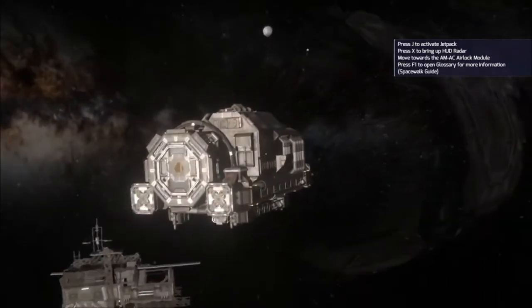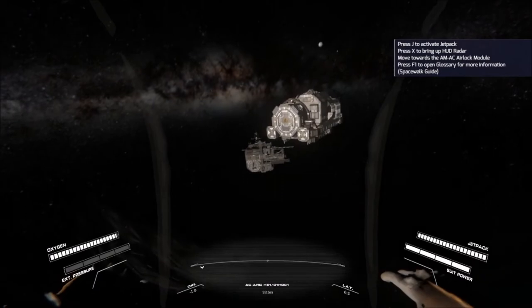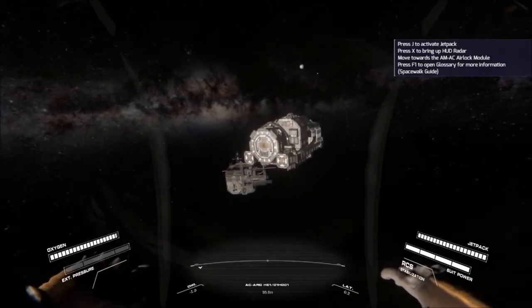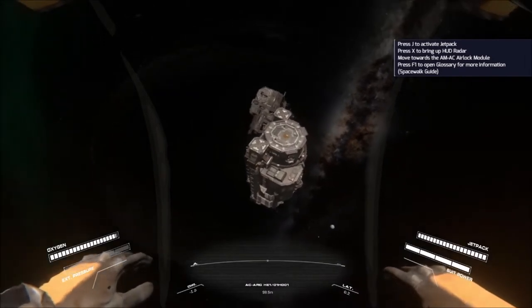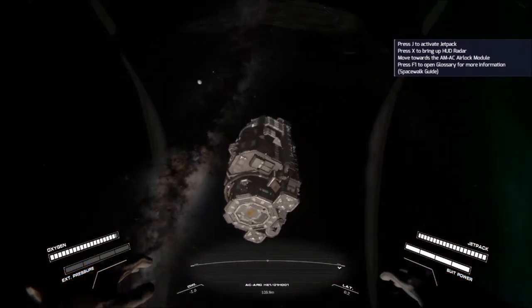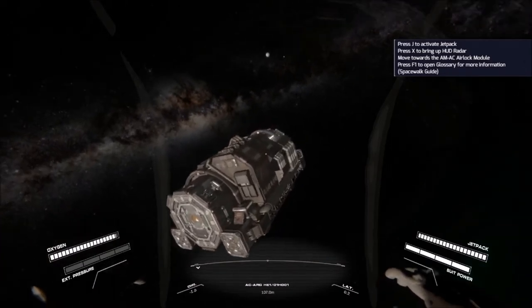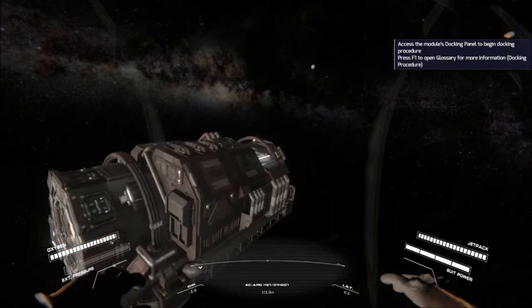We're in zero-G now. Directly in front of us is an airlock, and over there is a derelict - I would recommend probably going to the airlock first. As you can see I'm spinning right now, and if I hold shift it's going to stop me from spinning. This will always stop your camera from spinning around. As well as holding onto walls.